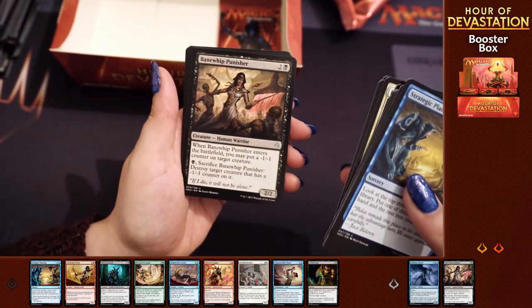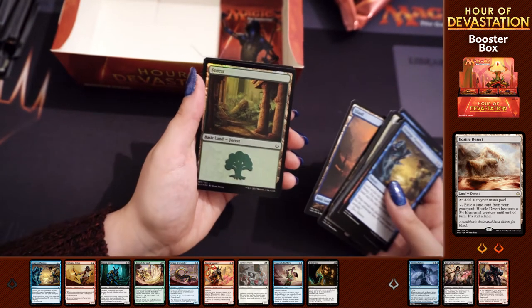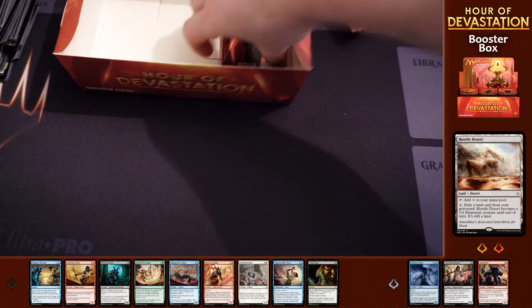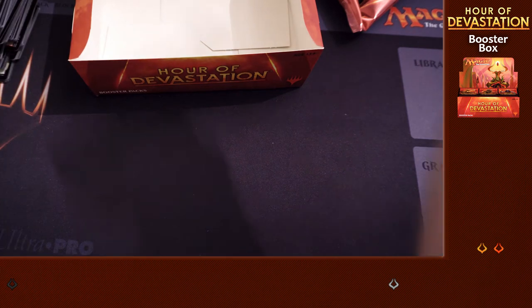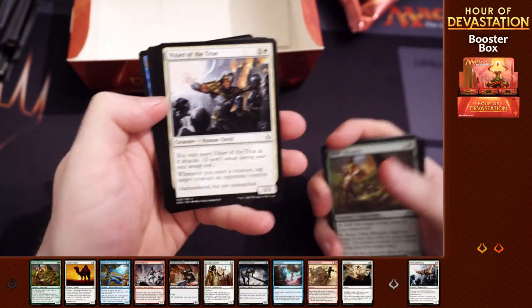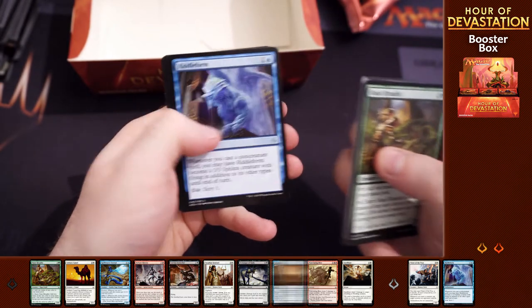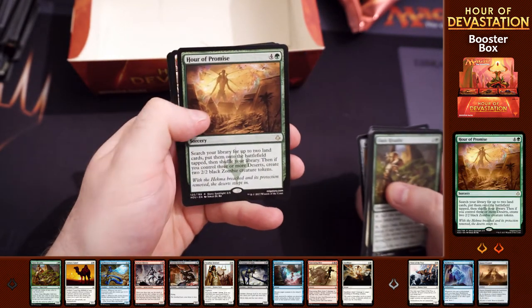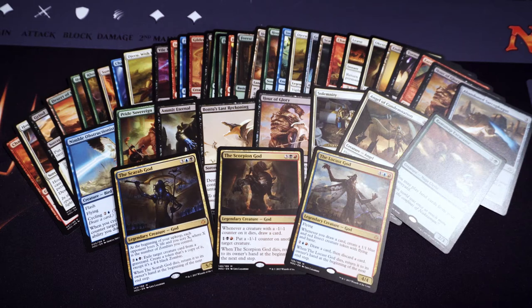Ominous Sphinx, Bane Whip Punisher, Magmaroth, Hostile Desert - that's a disappointment and a half. A foil non-full art forest. Last pack of this truly riveting box. It's only Bolas we really want here but he's just going to have to turn up in the fat pack. Vizier of the True, Riddle Form, Sunset Pyramid, and Hour of Promise. Not the most exciting packs in the world, and I don't think exciting packs actually exist from this set. The value is just really poor.